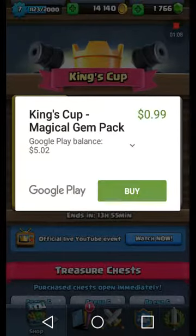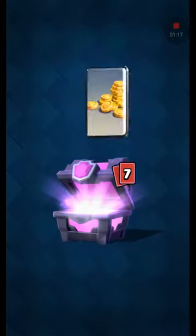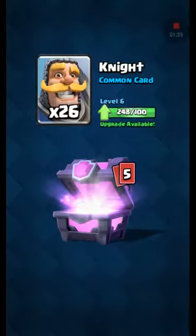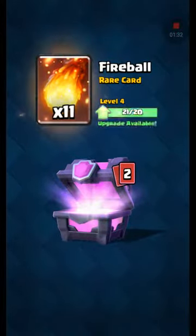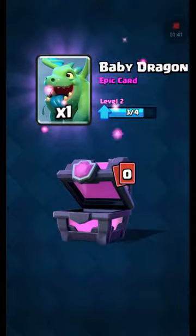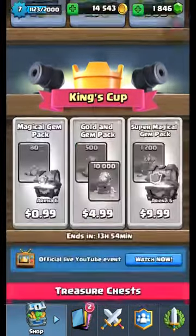Let's open this one now. Got five dollars left, so we're gonna have four dollars left in our account. Payment successful — open it. Four hundred three, three zaps, 26 knights, 31 archers, five wizards, eleven fireballs — I don't use this. Oh yes, finally finally got it — the poison! And we need one more week to upgrade. We got 14,543 coins and 1,846 gems.